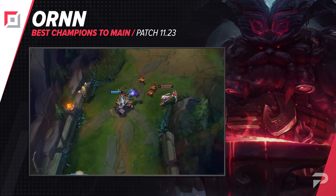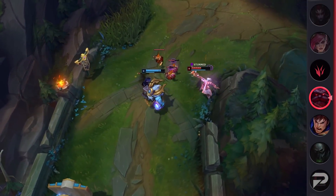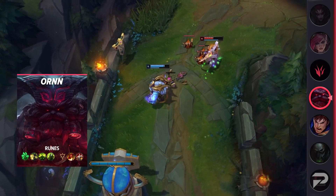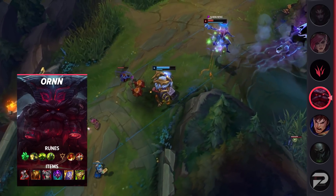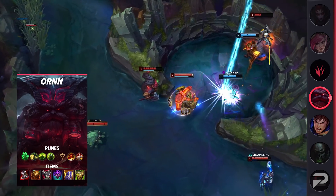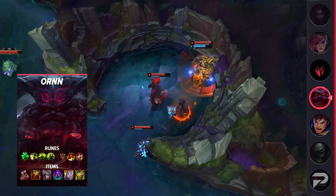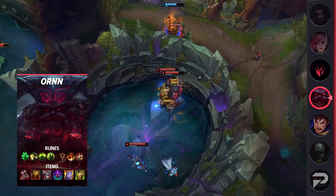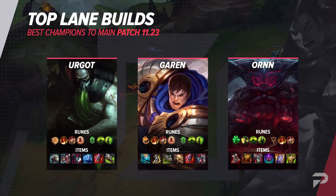The last top laner is Ornn. The previous two picks were more for hard carrying, but if you enjoy playing tanks, Ornn is the one for you. Picking a tank gives you one big advantage from champ select: a tank will almost always be more useful than a carry in a 5v5, especially since many games are decided by fights around Dragon and Baron. Aside from his teamfight presence, Ornn's passive — upgrading your teammates' mythic items — gives your team one concrete advantage over the enemy, which can easily be the deciding factor in an otherwise close game.